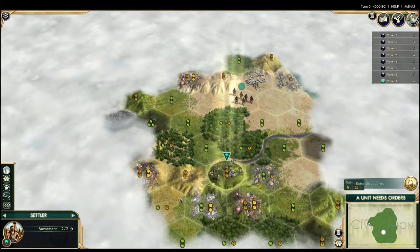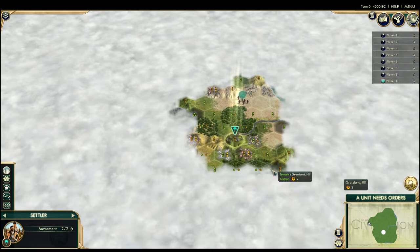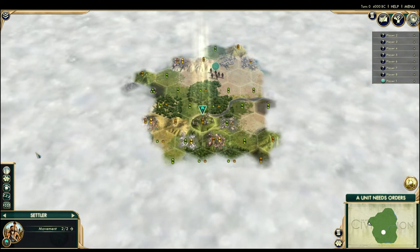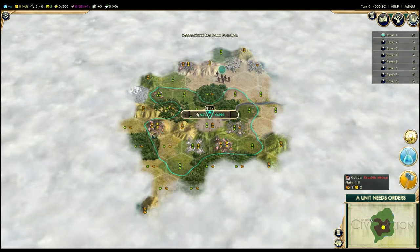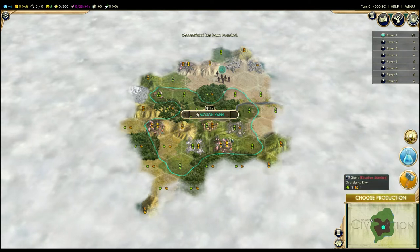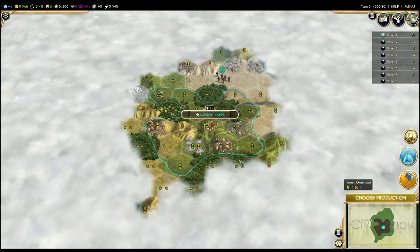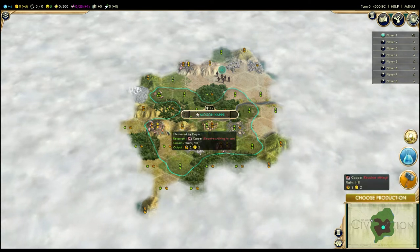I'm playing the Shoshone, which is something I normally don't do. That means I'm more land-bound than you might otherwise see. I usually play an expansive, Navy-driven game, so I very rarely play on land. One of the main powers of the Shoshone — as you can see when I found my city — I get a lot of extra territory. And my units get a combat bonus inside of my own territory, so it'll be actually moderately hard to conquer me. If I build a Great Wall later, it'll be even better.